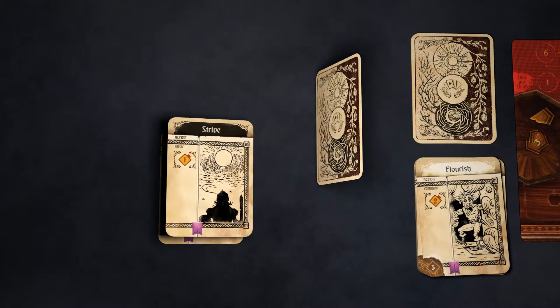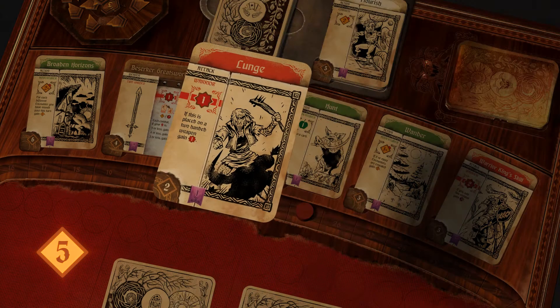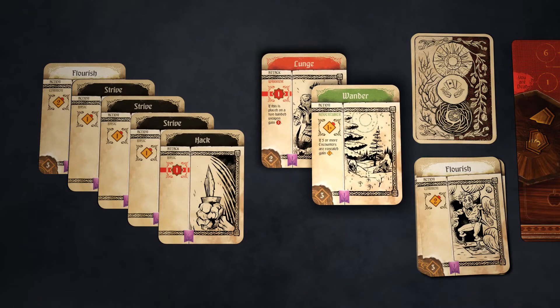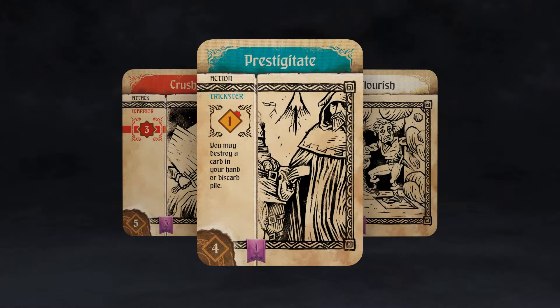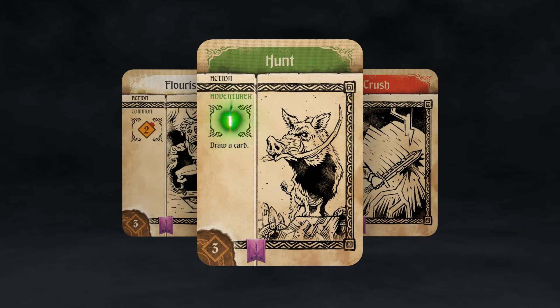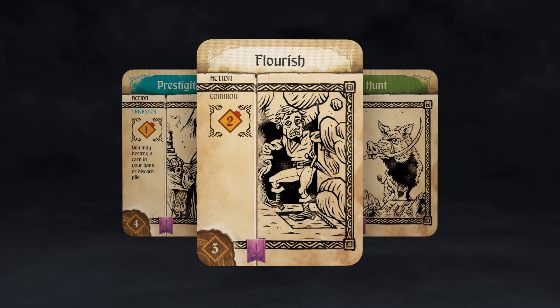Starting with only the most basic cards, spend your effort to purchase new and more powerful cards from the dealer, making your deck and your character stronger. Cards can grant you special abilities, allow you to attack more effectively, provide food for your travels, and provide more effort to spend on even stronger cards.